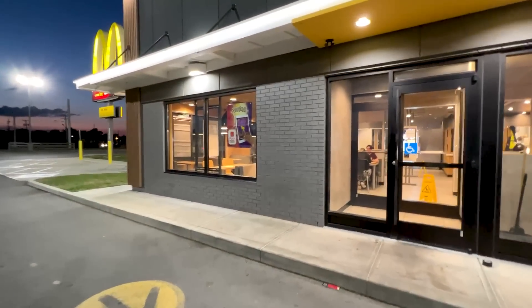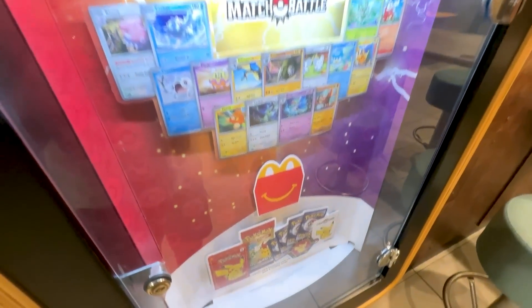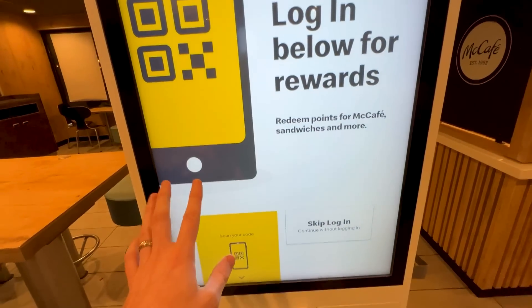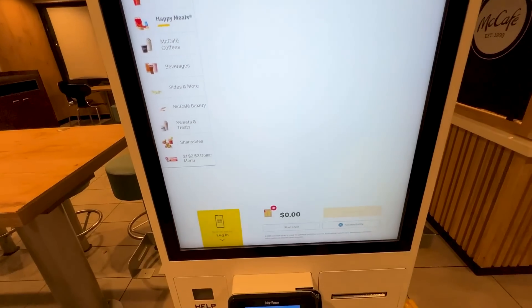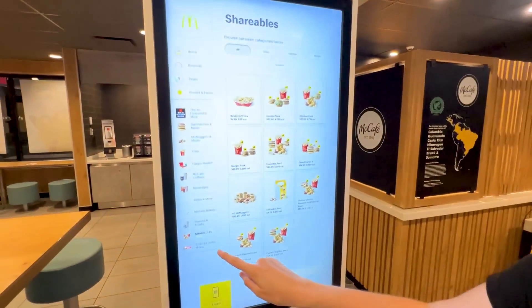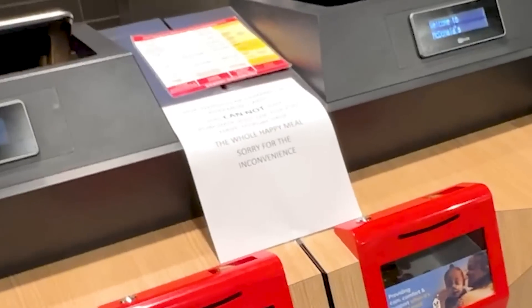We are at the next McDonald's location and you can even see they got a poster of Pokémon right here on the window, so I'm assuming they probably have it. Look, they even have their little display window all ready to go with all the cards right there. We're actually only missing four cards - the Blissey, the Cyclizar, Quaxly, and the Pikachu. We're thinking that maybe we can just order it from up here at the kiosk. We might have to ask them.